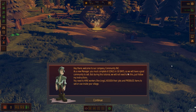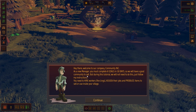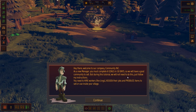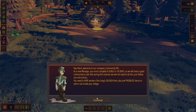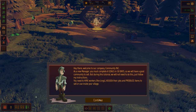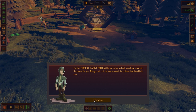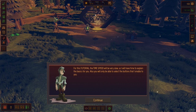We must complete eight goals in 30 days to have a good community to sell. That's interesting — whatever we build, it seems like we're going to sell it. But during this tutorial we won't need to do that. We're going to hire some workers and they'll produce some items for use inside the village. The speed controls: paused is number one, normal speed is number two, and three is the fastest speed.